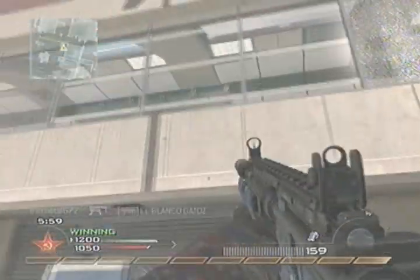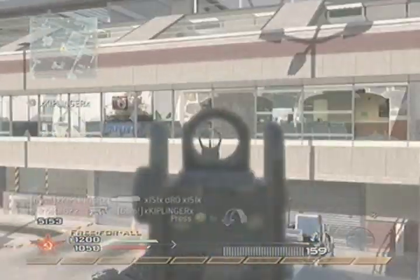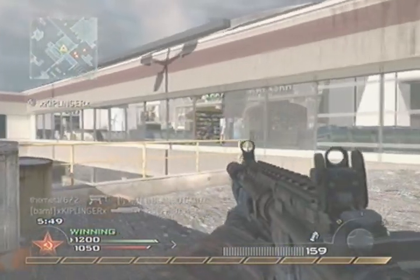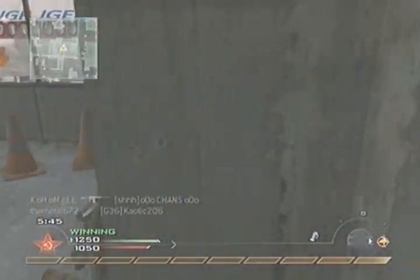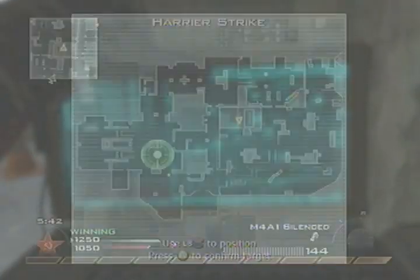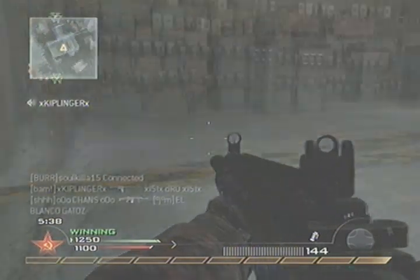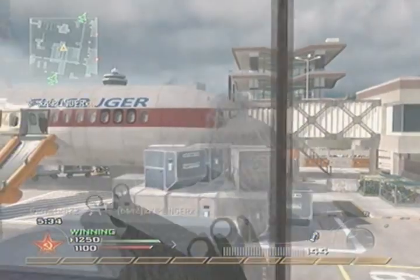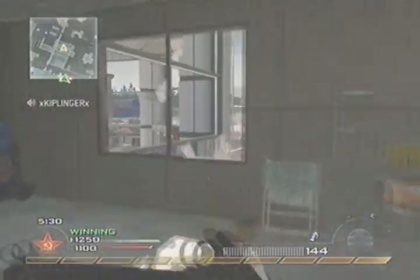I'm gonna throw a stun to see if anyone's up there. I think that was my Claymore that might have blown up — I'm not quite sure, but it was a hit marker. I get my second Harrier of the game here. I'm just gonna put it over here — I think that's on the inside, yeah — because there are open roofs that it can kill people through.